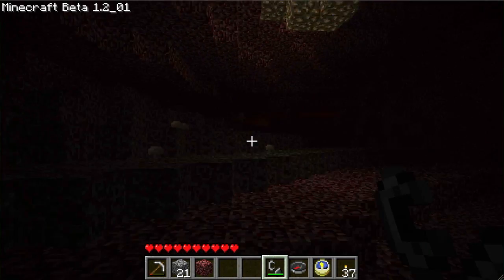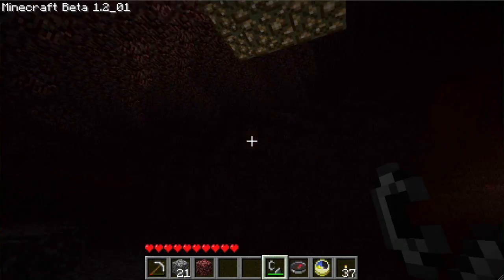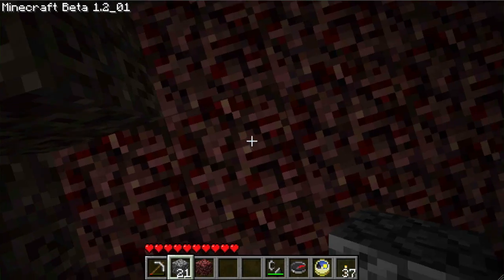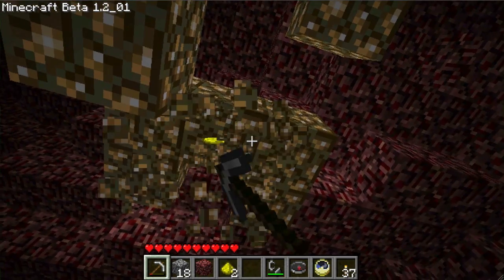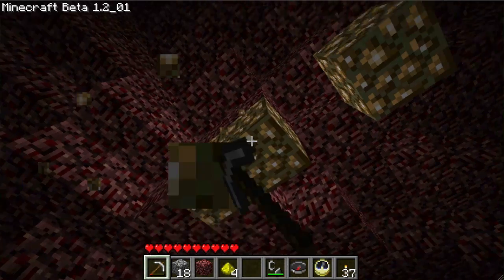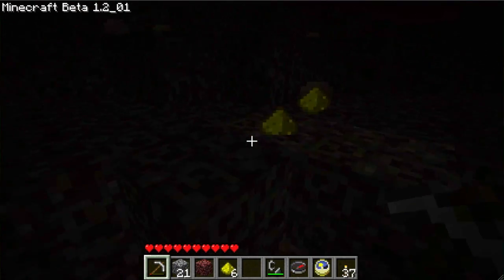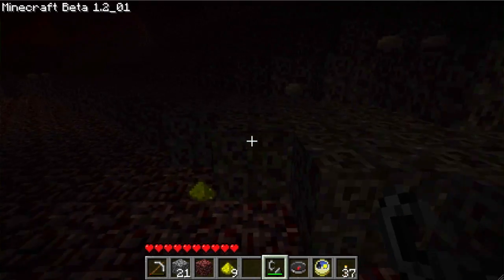We actually have a pretty convenient spot right here — I'm amazed. I hear a ghast, but this right here is something called lightstone. Lightstone is sort of the prize of the nether — what people would come here for normally. It is a glowing block that can even glow underwater. It's very rare and tough to make though, because you don't get the block when you break it — you get these little pieces of lightstone dust, which aren't quite as good. But they'll suffice for now, and later we'll put together some of this stuff and make some glowstone of our own.